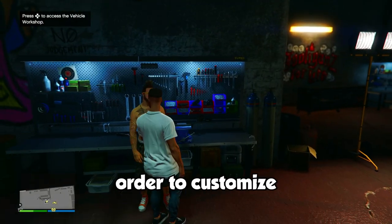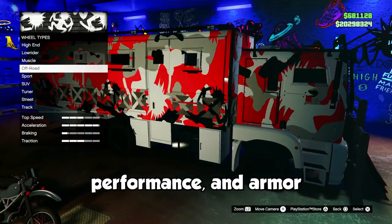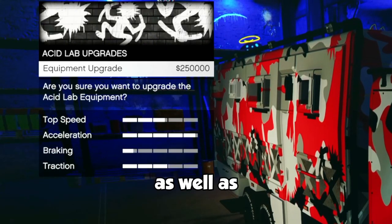Speaking of the Vehicle Workshop, this is where you'll come in order to customize your Acid Lab as well as your delivery bike. All of these upgrades are pretty much just your typical upgrades for cosmetics, performance, and armor, except for the Acid Lab Upgrades tab. The most important one here is the Equipment Upgrade, as it's going to increase the production speed as well as the sale value.